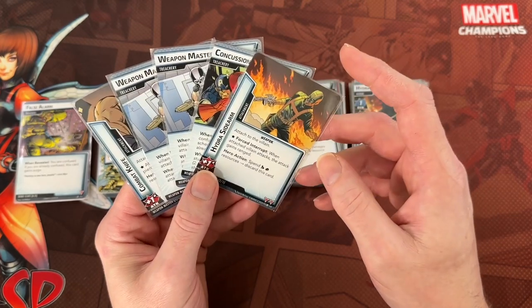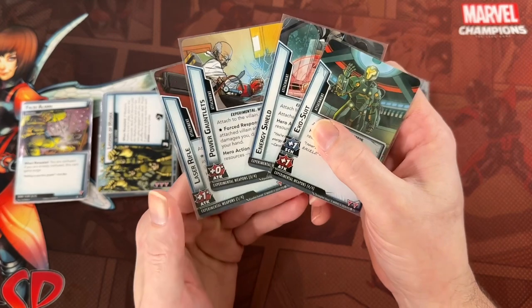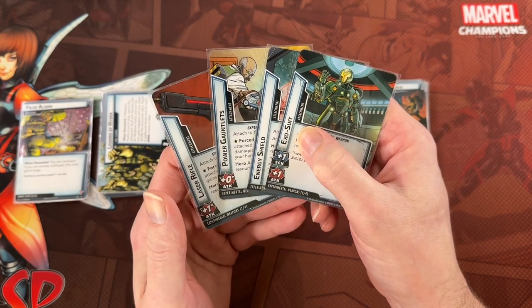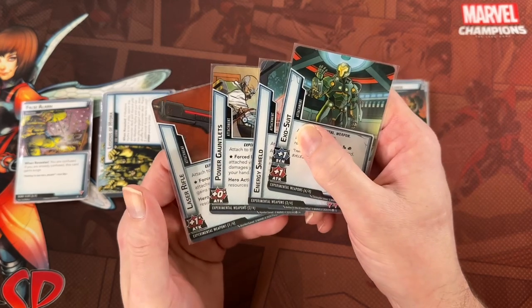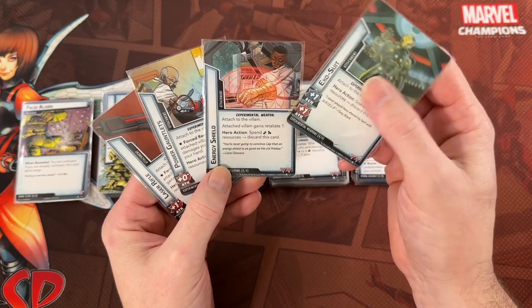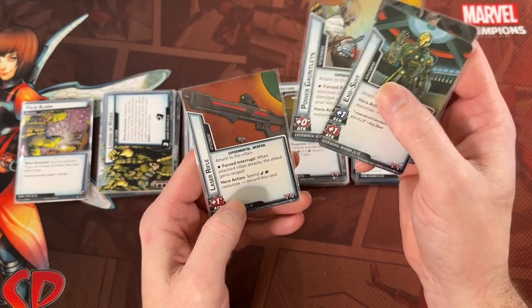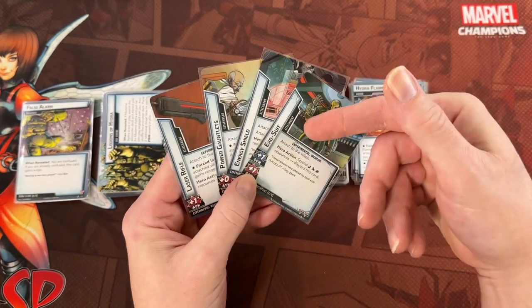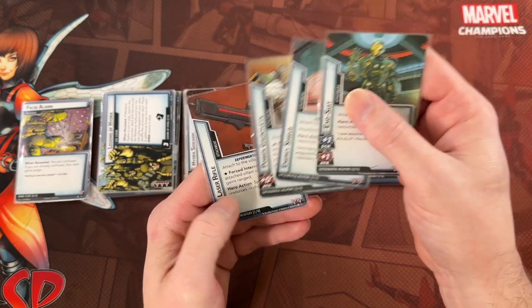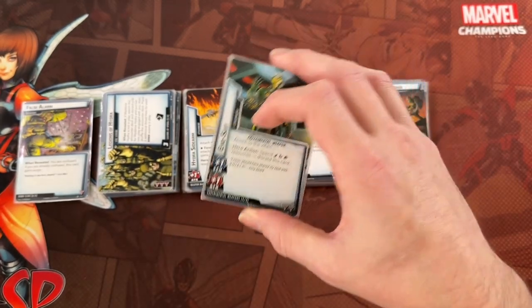The Experimental Weapons set is specifically tied to the Crossbones campaign, but you can use it outside the campaign. It's another Villain Support type — each card gives the villain some ability: plus one attack, plus one scheme, Retaliate, discard cards, or Range. Combined with Weapon Master it could be a really scary experience. These all have two boost icons, making the scenario a little more difficult. Even though it's really meant for the campaign, you certainly can use it.